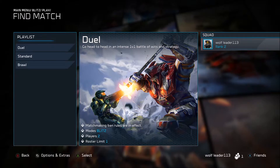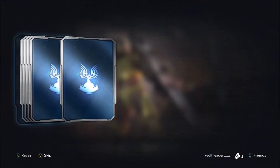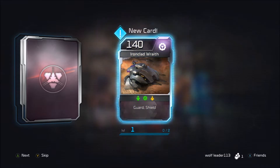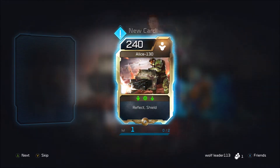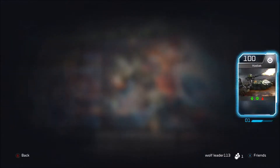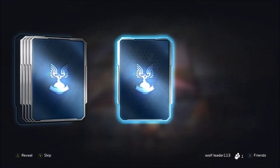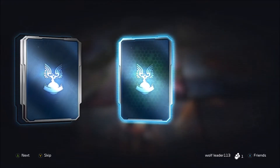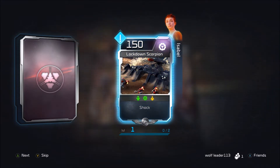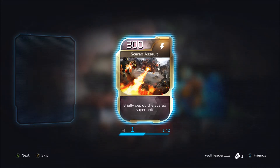Any day now — there we go. Oh, we have two packs. Alright, we got a Kodiak — don't know what that is. Got some Marines, Wraith, Grunt Mob, Alice — oh, we got a Spartan! Nice, nice, nice. Pack number two — got Sniper, Vulture, Shrapnel Mines, that's not bad. Lockdown Scorpion — that thing looks pretty cool. And then Scarab Assault — ooh, now that looks pretty awesome.